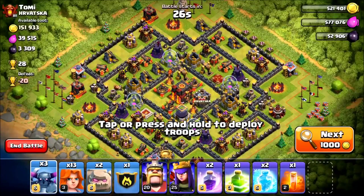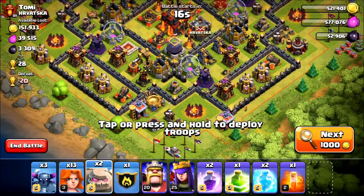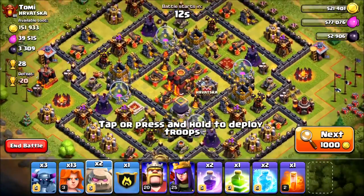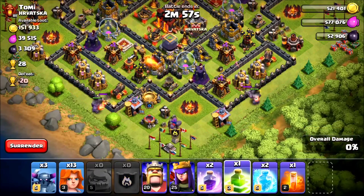That's my part done for this war. Now we have Raw, and if you're counting along, this is his fifth base and it's a tough one. He's going in with a GoVape attack strategy — that's golems, valkyries, and Pekkas.